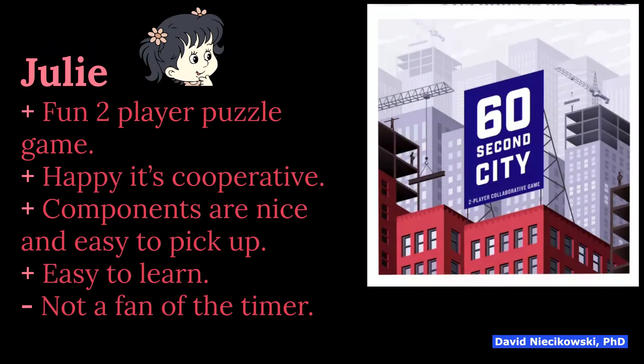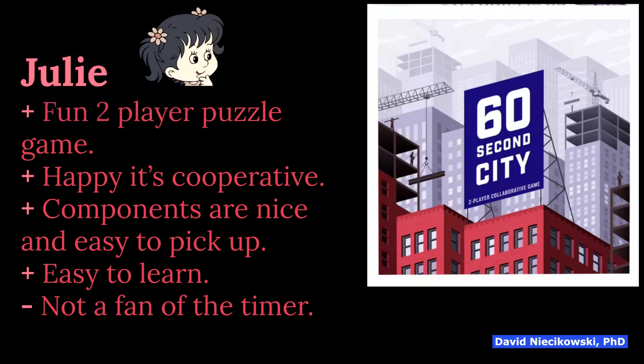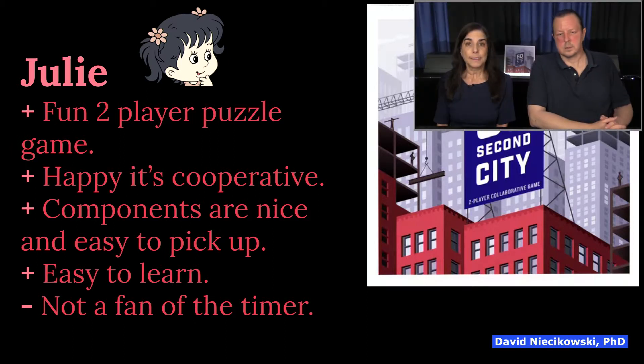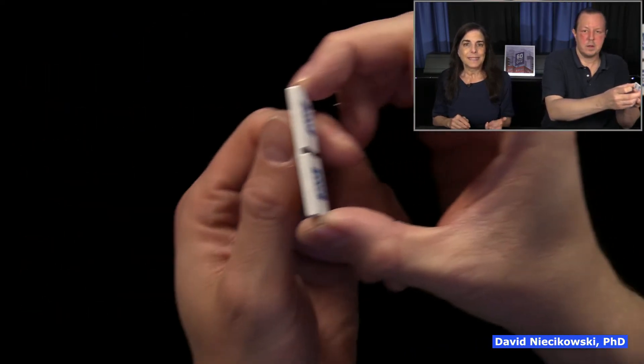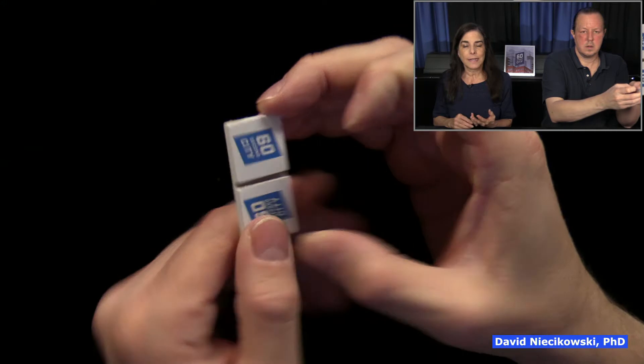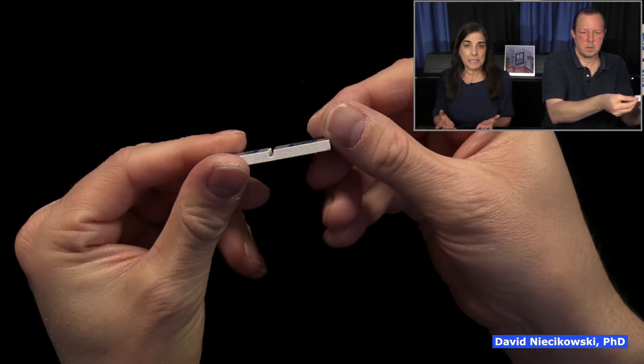I think this is a very fun two-player puzzle game, and I don't know if we've played something like this in a while, if ever. I'm super happy it's cooperative — anytime I can play cooperatively, I'm a happy little camper. The components are really nice and super easy to pick up, especially when you have nails — it's really easy to grab them. As David said, it's very easy to learn. He read the rules and was able to teach me in like five minutes.